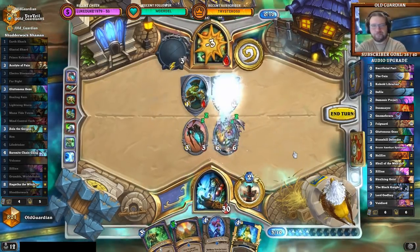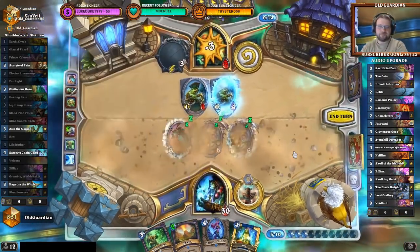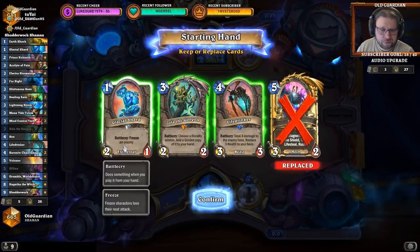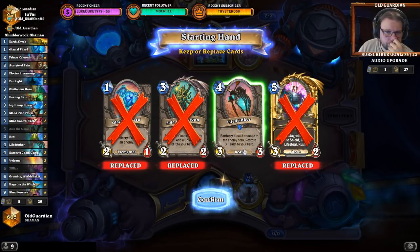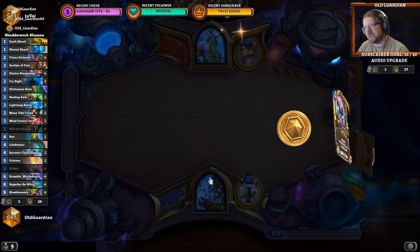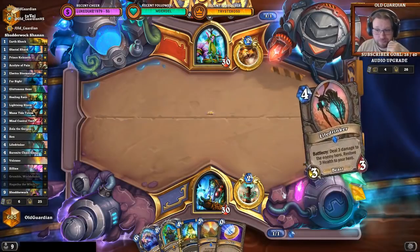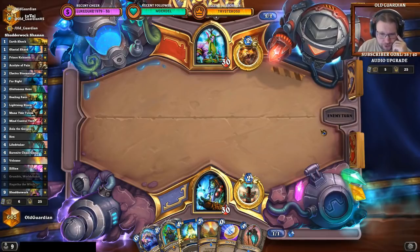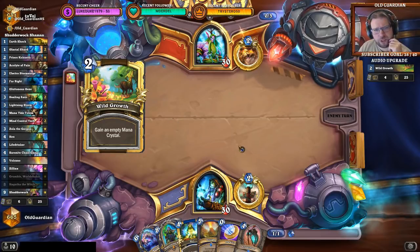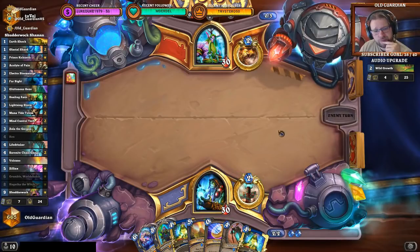Didn't even need to Grumble to succeed. I want to find card draw rather than any of these pieces. Let's try to make some good decisions this time — definitely had some issues with Hagatha, might need to try to avoid that. I was forced to play it in that game though. Another Druid — that's probably Togwaggle or something.